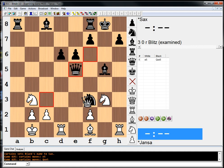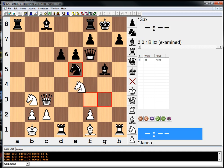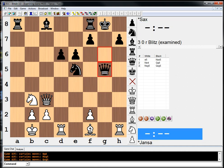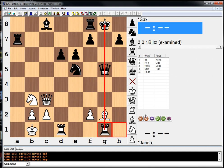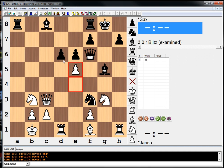If queen takes, queen f3 looks winning. If knight takes, this move looks virtually crushing — just opening up the kingside big time. Even this move attacking the rook — if the queen takes the rook, g1; if the rook moves, it's just this. Look at this disaster. E5 just looks so obvious to me. Hard to believe it's not the right move. Let's see.